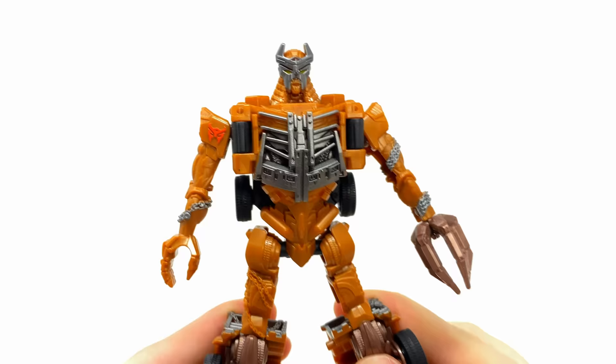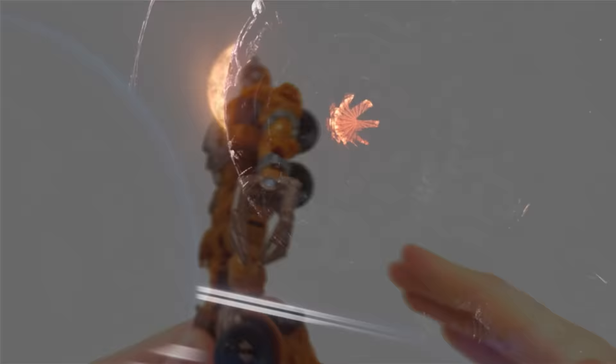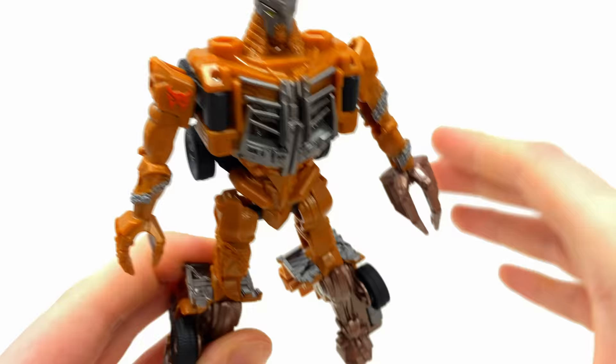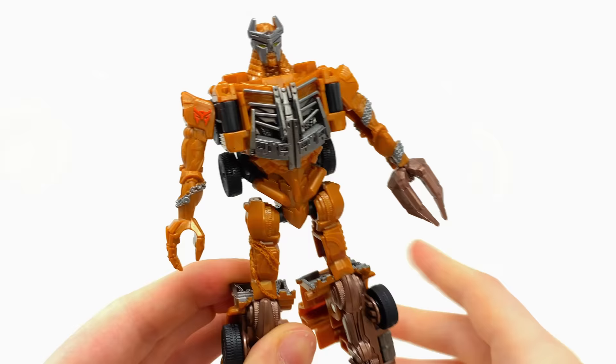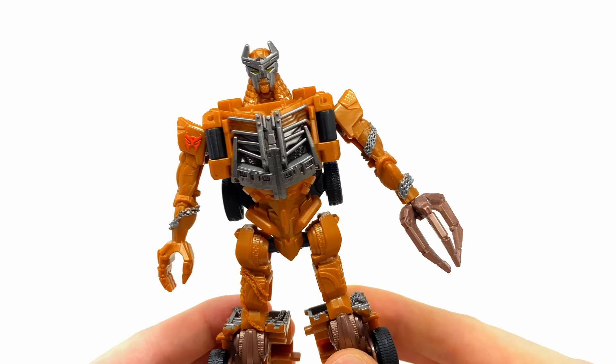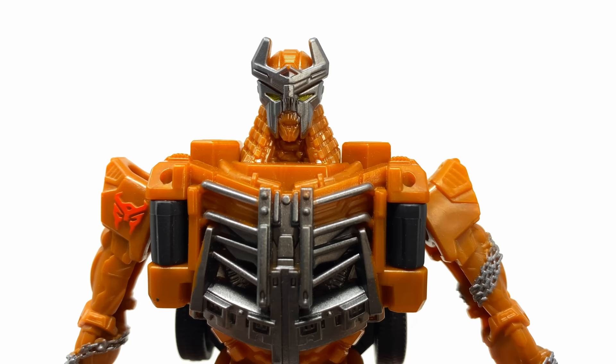Kicking things off with Scourge, who we now know is working for Unicron — the big bad threat the Autobots have never faced anything like. I'm so excited to see how that plays out in the film. Is Scourge potentially a reformatted Seeker like in G1? We'll have to wait and see. In terms of this figure though, to be real, it's incredibly basic — probably as basic as you can get for a Transformer. But it's one of the few Scourge figures out there, so if you don't want to fork out for the Studio Series leader, it's not a bad option.